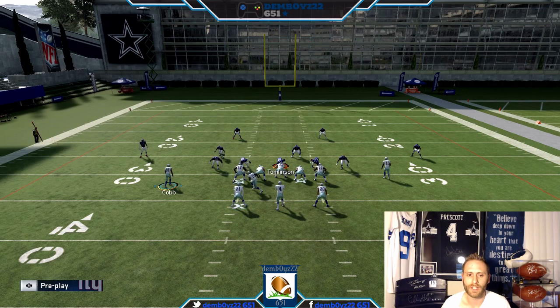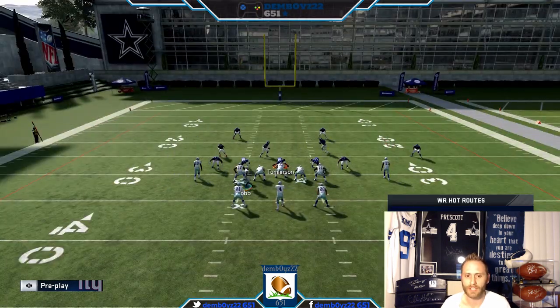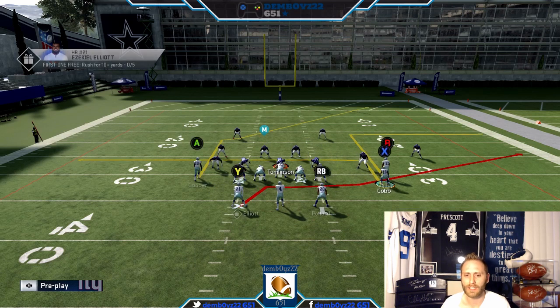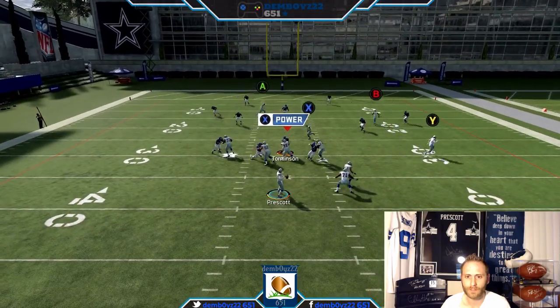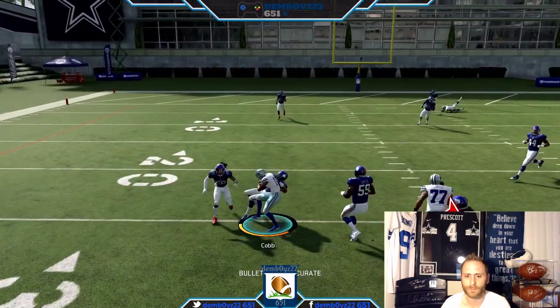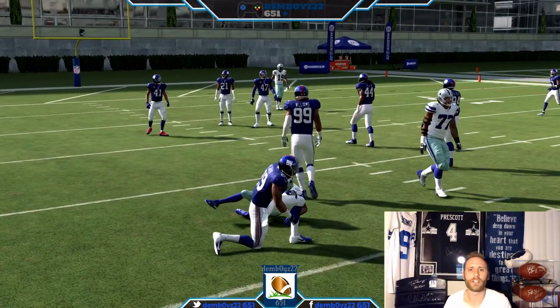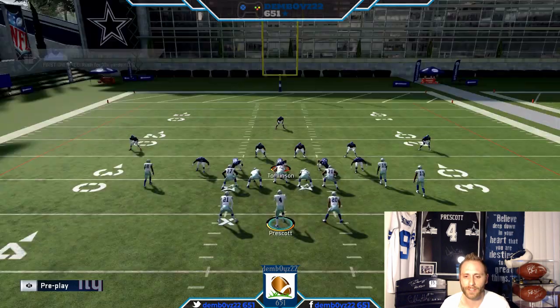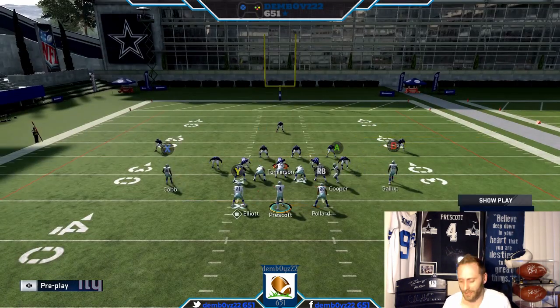Against cover two, the reads you're likely making are the underneath reads. You're likely throwing the ball to X on the in-route or to Y coming out in the flat, just because one of those middle yellows will go deep and the other one is typically the user.